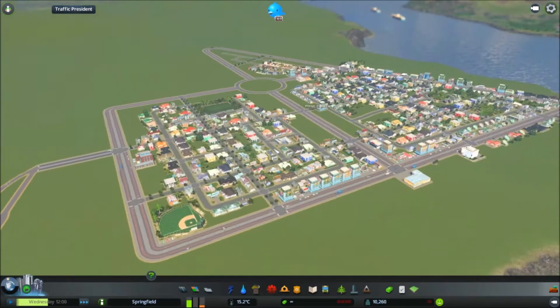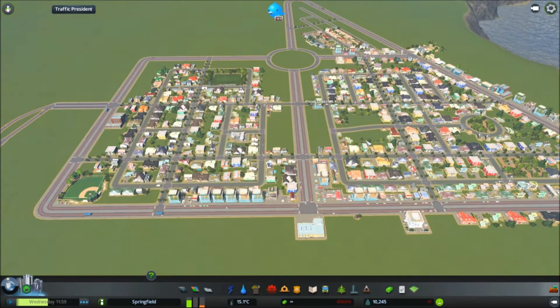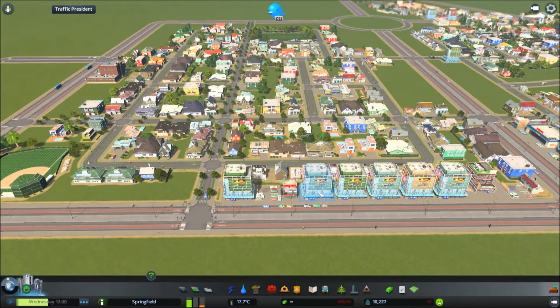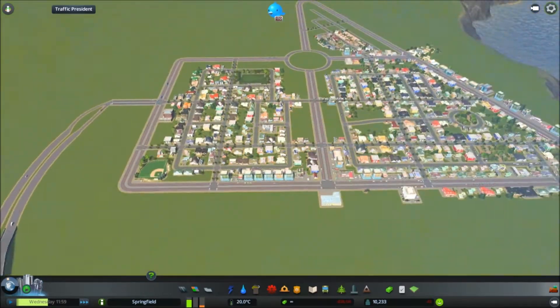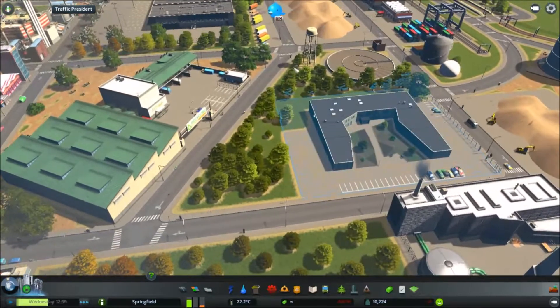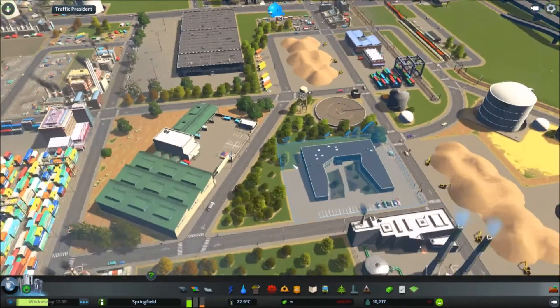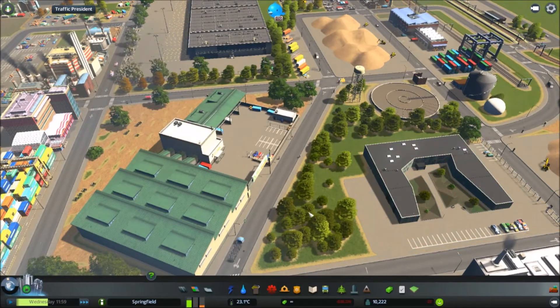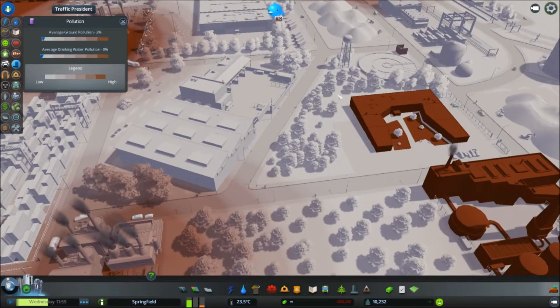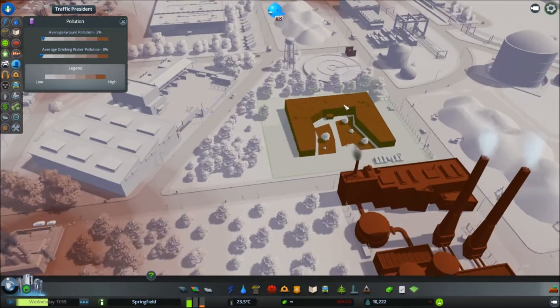We had some problems - I had some problems, I should say - when I carried on while I was not streaming. If you remember, I showed off my water park in the industrial area. It turns out I'd accidentally zoned some industry down this road here where you see all the trees, and that polluted the ground to no end. I don't think it's actually too bad now - all the trees are kind of soaking it all up, which is good.